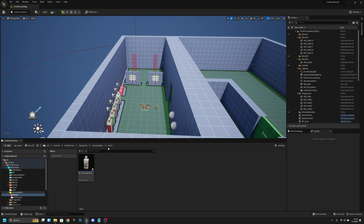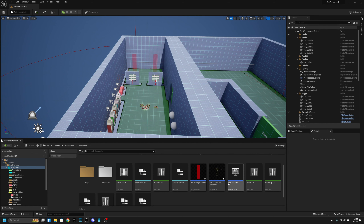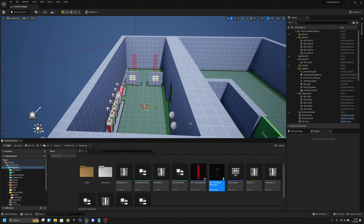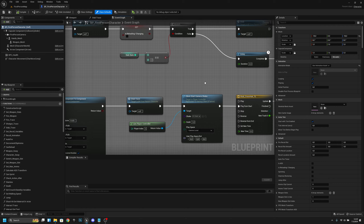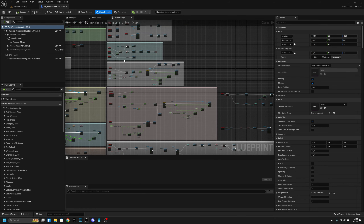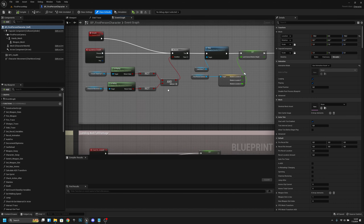So we want to go to the PB First Person Character blueprint. Go to the blueprints folder and open PB First Person Character. Then we want to go to the Event Graph, where we are already.